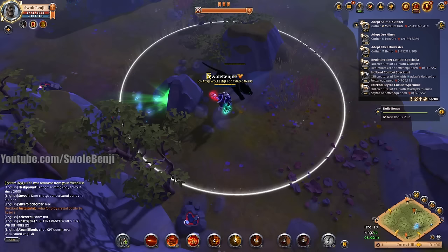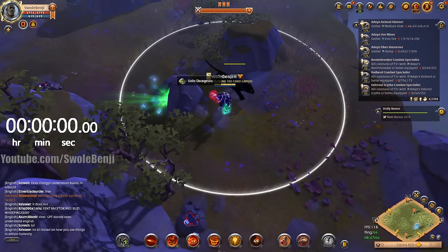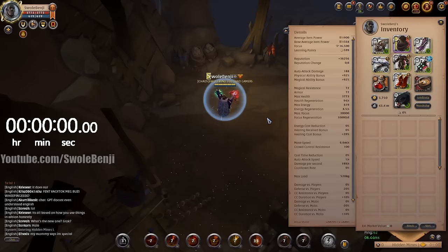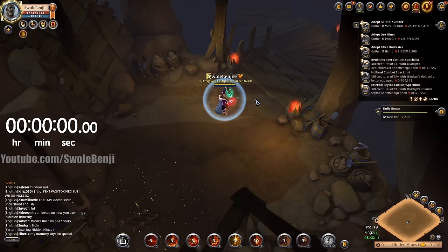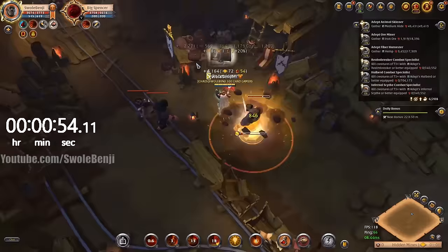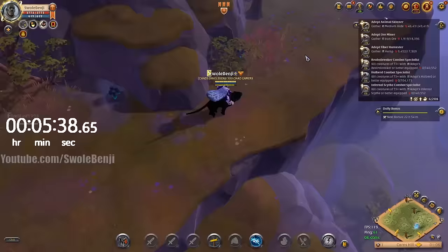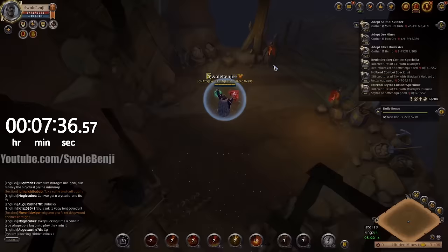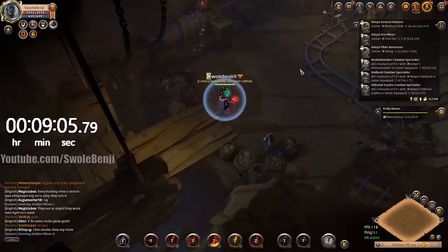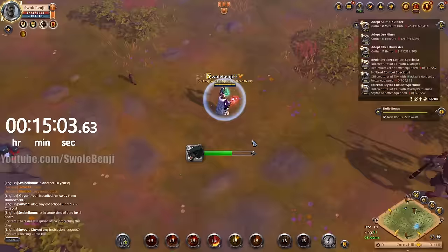Next up is solo dungeons — and solo dungeons are terrible. They are never worth doing, and I'm going to do them for 30 minutes just to show you why. Back in early 2019–2020 they were the best way to make silver and the best fame farm in the entire game. But they've been heavily nerfed since then. Instead of making 2–3 million per hour, you only make about 400,000 to 600,000 per hour, depending on whether you have premium. It also takes longer to find the dungeons now because mists, corrupted dungeons, and Halloween dungeons are all taking up spots on the open world.